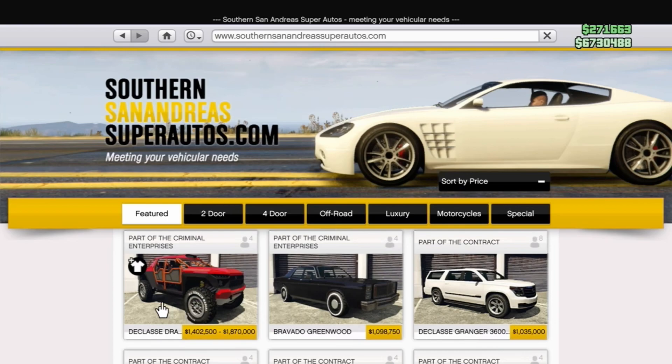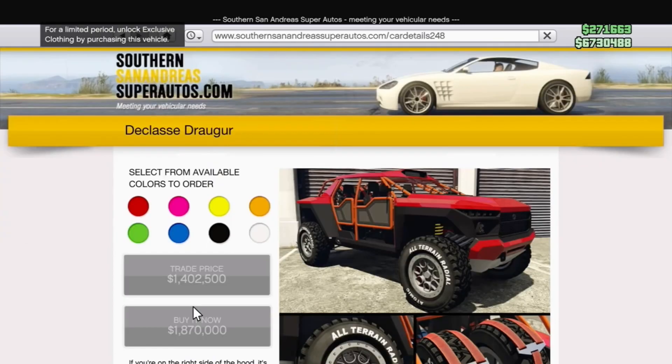For the drip feed vehicle, we're going to have the Declassy Dragger, I think it's called. I'm going to get this immediately, but I would like to know how you get the trade price.